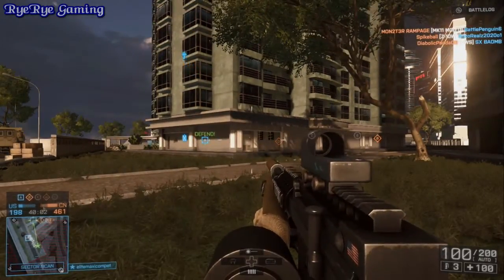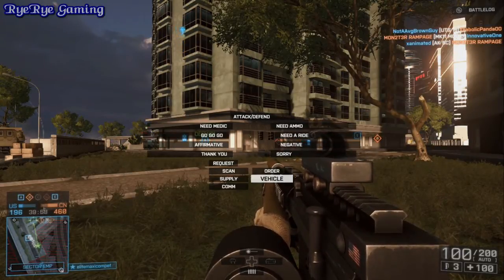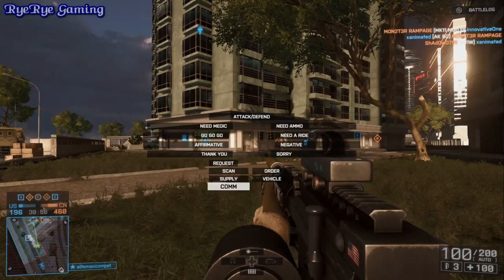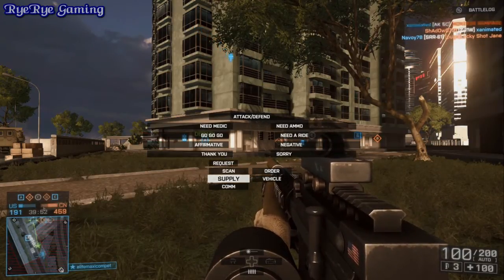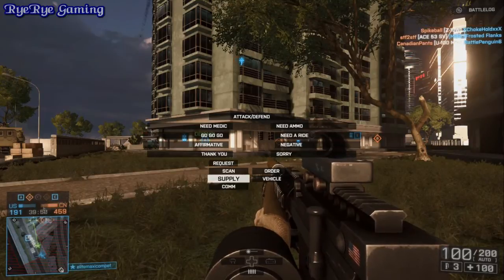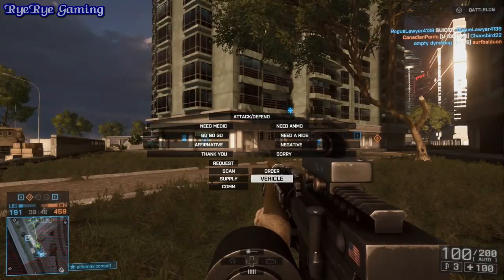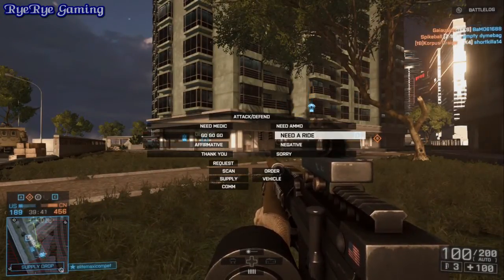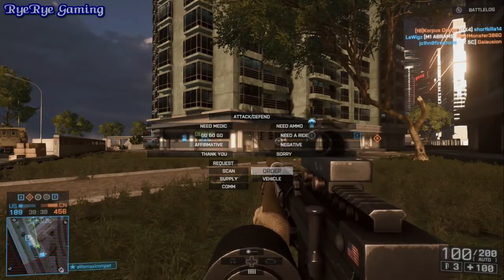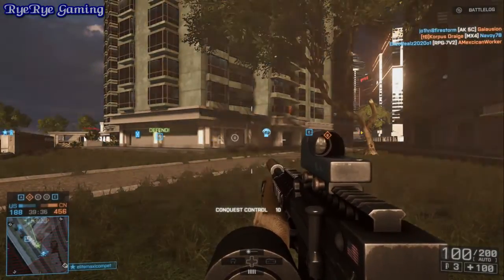When you're working with a commander on your team, you can request an order, a scan if they have UAV capabilities available, supply for them to drop supply crates, communications for them to talk to you, or a vehicle if they have a vehicle drop. So all kinds of different things you can request from them and pop up on their menu. I usually like to say orders — hey, give me an order — and we'll try to go to that one.